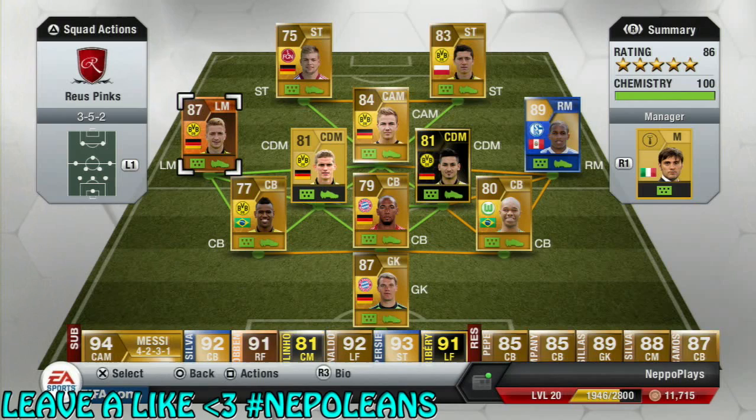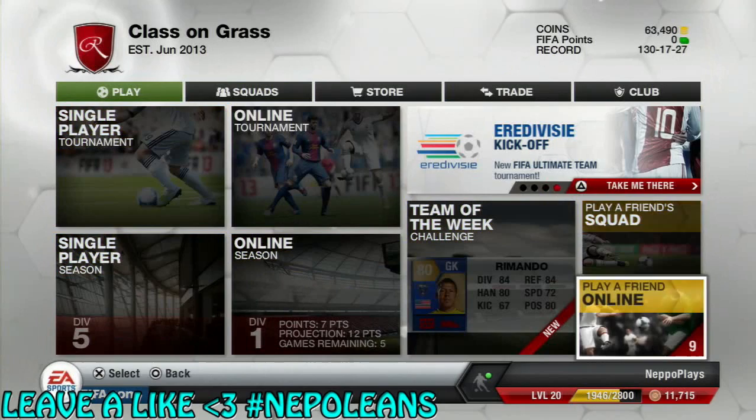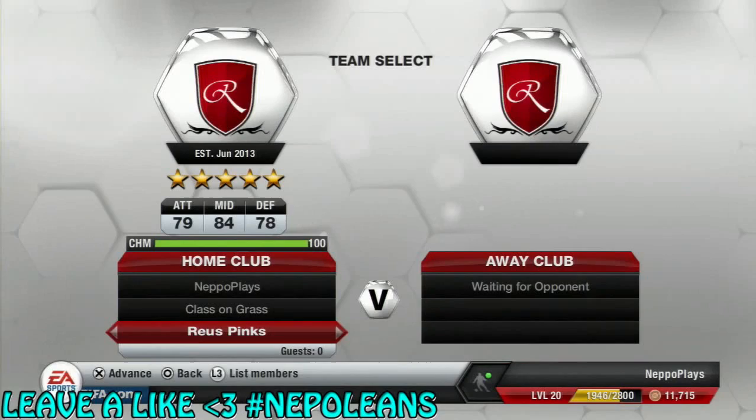Before we get into the game guys, I pick people completely at random on Twitter. So if you want to have the chance to play against me for Pink Slips, then follow me on Twitter — it's twitter.com/Nepenthes. Let's go and invite the guy to a game, and if you guys want to show any more love and support for this series, it would be fantastic if you dropped a like right about now.